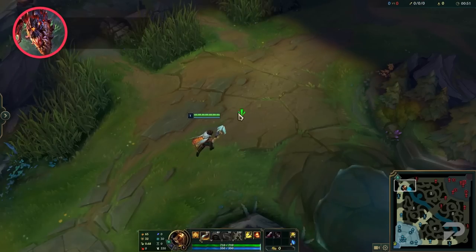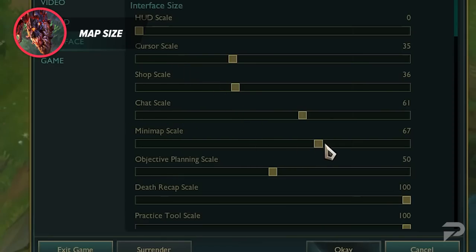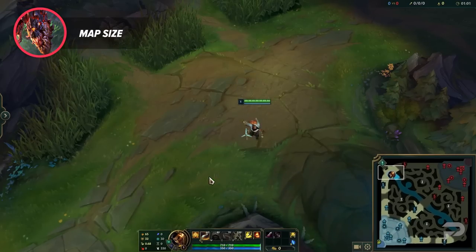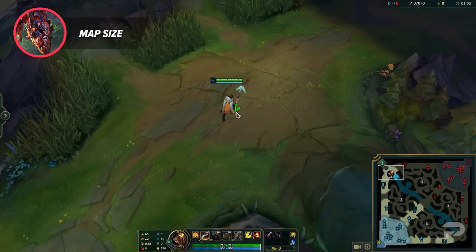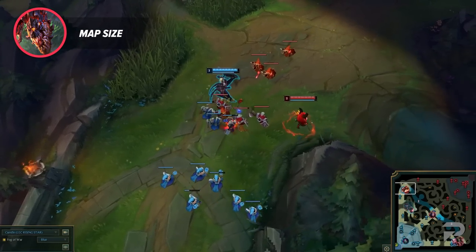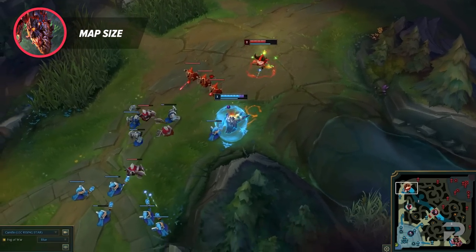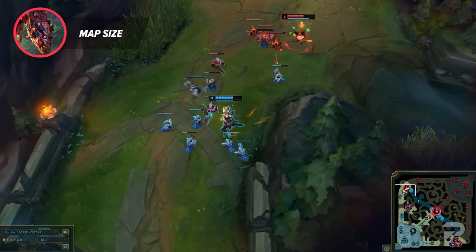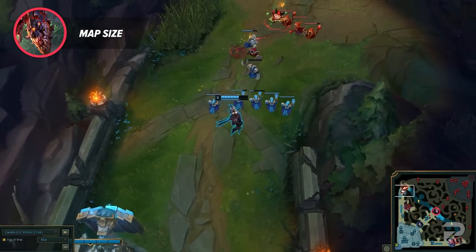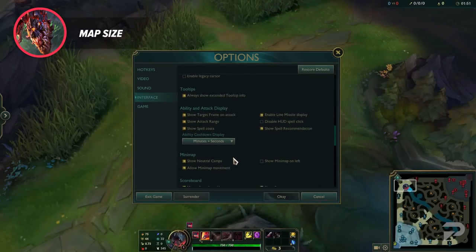One thing I highly recommend is making your map bigger — and by bigger I mean as big as it goes. There's usually a lot going on on your screen when you're playing League: dodge this, hit that, avoid this, move here. You're having to think about all of this constantly from level 1 to level 18, which makes it really hard to notice things on the mini-map. What if their jungler just barely gets caught out for half a second? You may end up dying to a very easily avoided gank. By making your map as big as you can, you're more likely to see things like this. You can also shift the map to the left side if that works better for you.